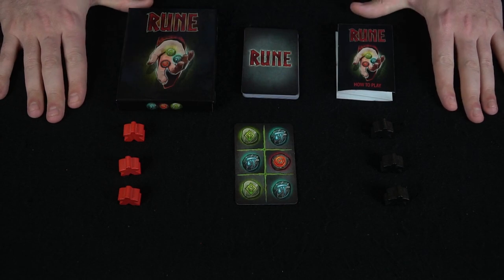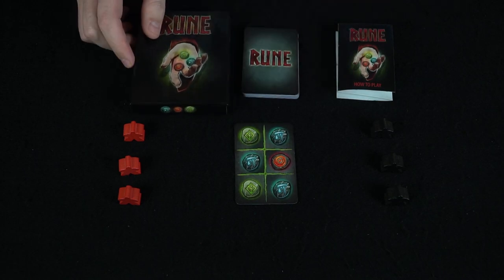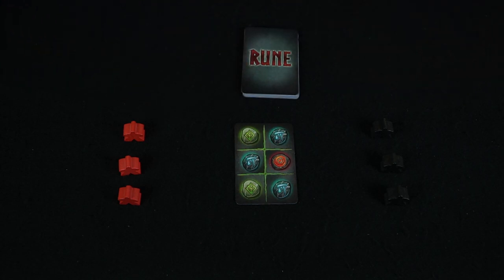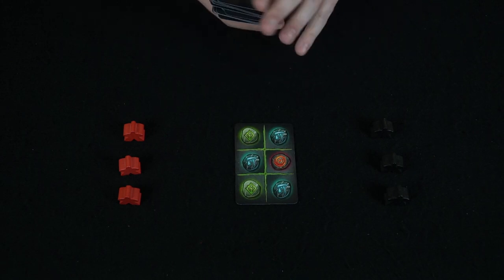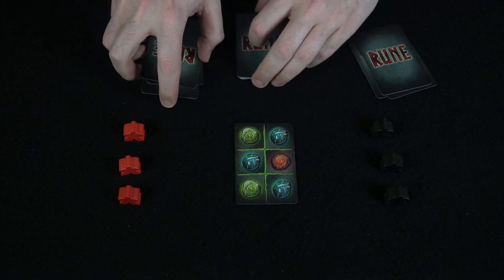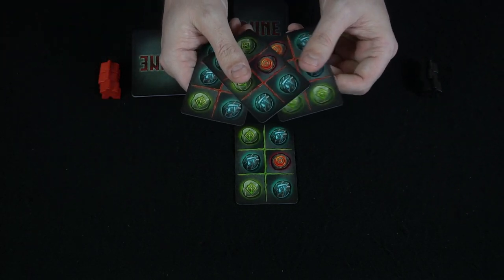Here we have the game Rune and everything included in it. It's a micro game with a nice little box that shows you everything you get. You've got the nice how-to-play rules with pictures and examples. You get your rune deck of cards, which you shuffle and deal three to each of the players in this two-player game. After that, leave the rest of the cards somewhere reachable and each player gets their three runemasters.